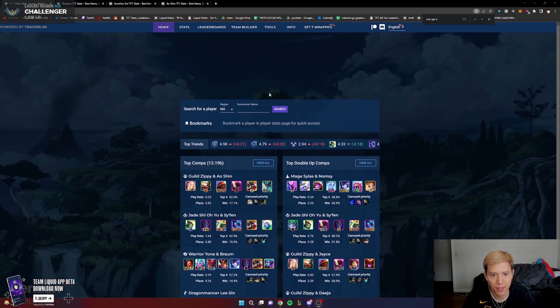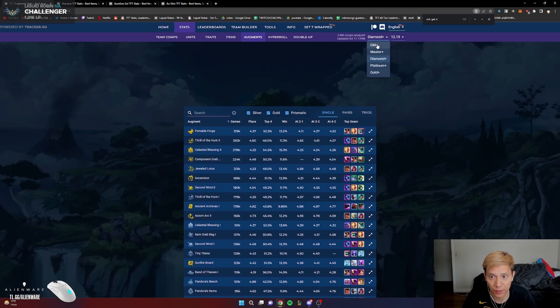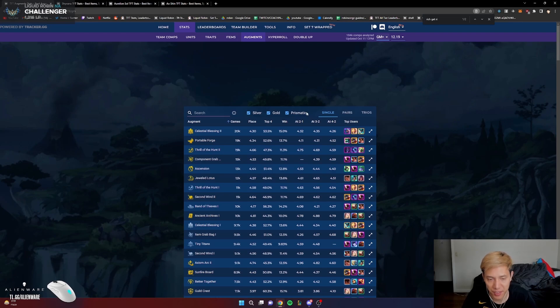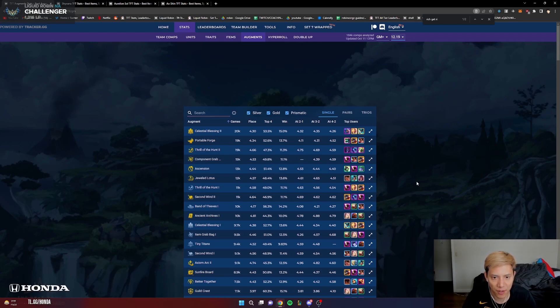Starting on the home page. The first thing I'm going to talk about is the augment page — most people know about it. You go to Stats and then Augments. You want to set it to whatever your elo is. If you're Diamond you can set it to Diamond+, but if you want stats from the best players I like to put it on GM+. Set the patch — right now we're on 12.19b but there's not enough sample size, so I'll put it at 12.19.